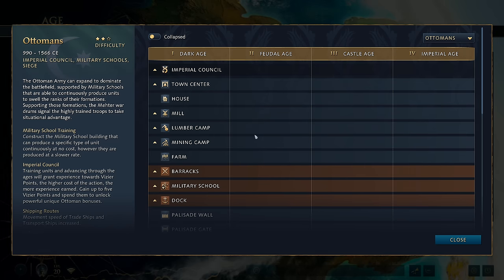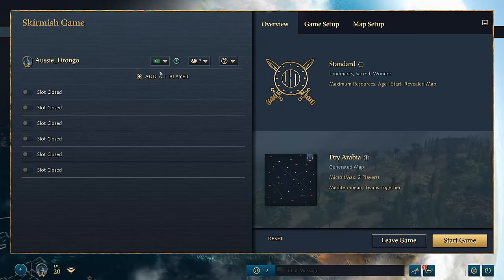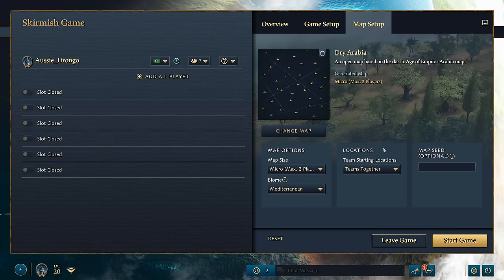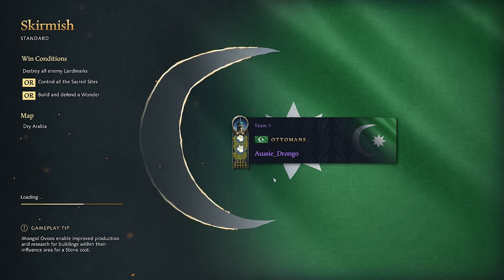Now we're going to start talking about Landmark Order — or Landmark Pathway — which is a way to visualise which landmarks you're going to take throughout the game. The Ottomans have two very specific pathways. We're going to start with the less common one, and I'll jump into a game to show you the pathway and the theory behind the strategic options.